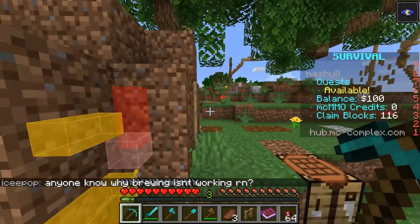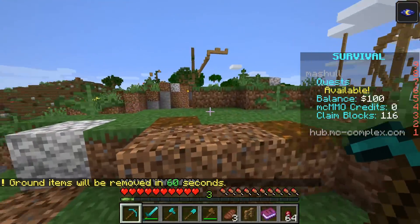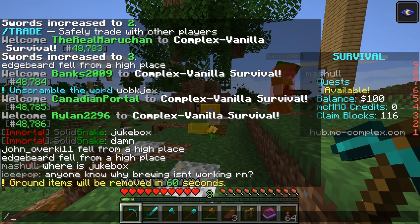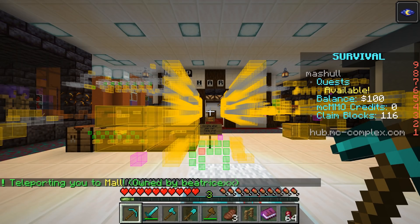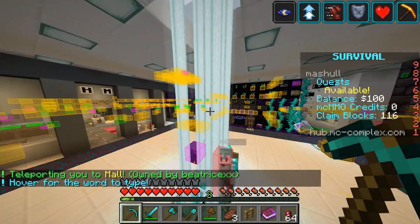Maybe we duped netherite — we have shulkers of every item, perfect. Mad Panda only has 169k, we can get them done in like three stacks. Let me grab some netherite. Literally just a few stacks and that'll be it — just a few blocks of netherite.